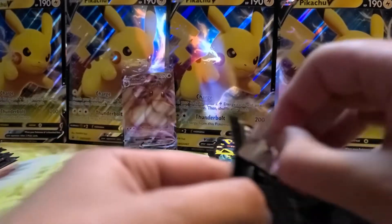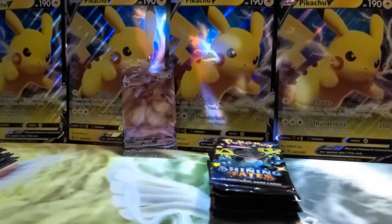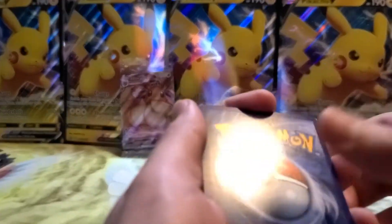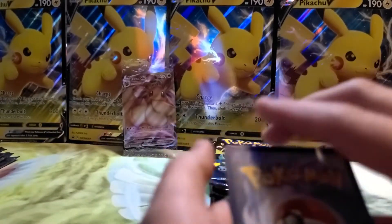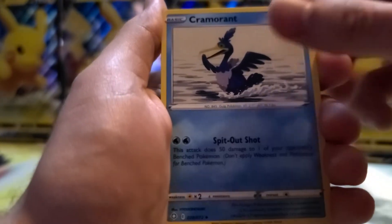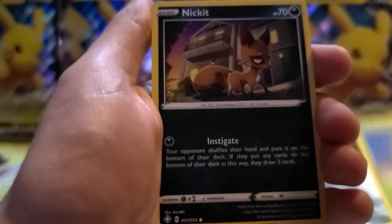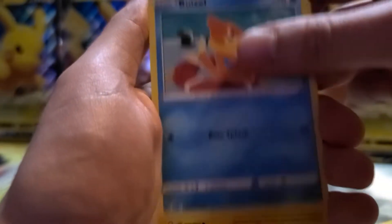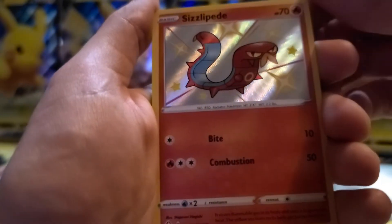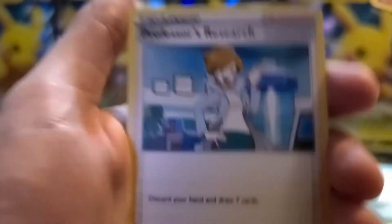Without further ado, let's get into this. Let's go with Fire Energy — started off with the heat. Psychic. Tropius, Cramorant, Gym Trainer, Cufant, Cacnea, Nickit, Buizel, Morpeko, and a shiny Sizzlepede. Right on — haven't gotten that guy yet. And Professor's Research. First pack magic for Donnie.